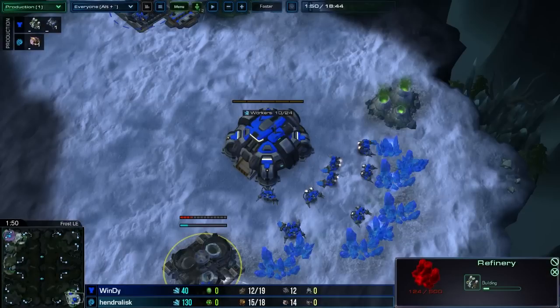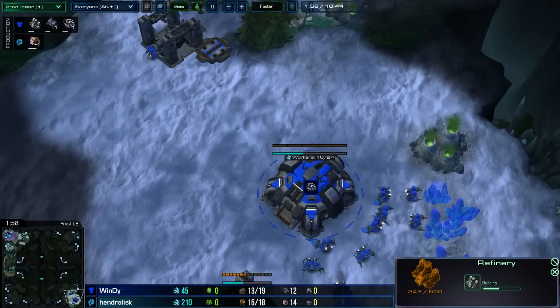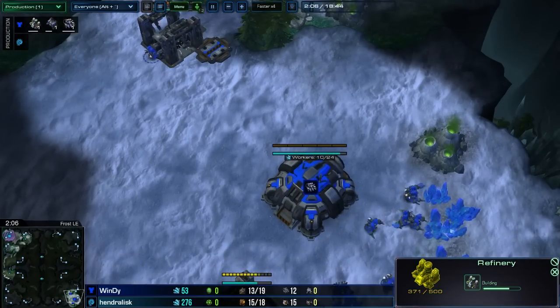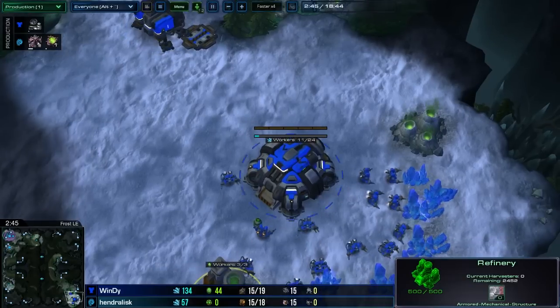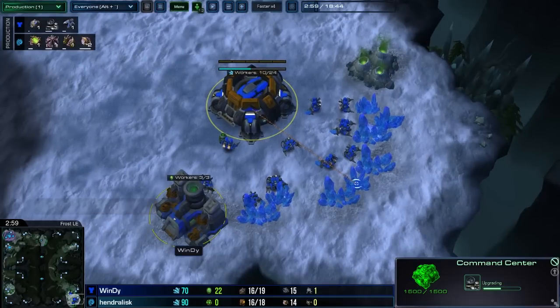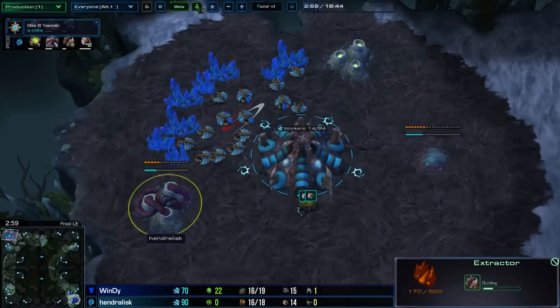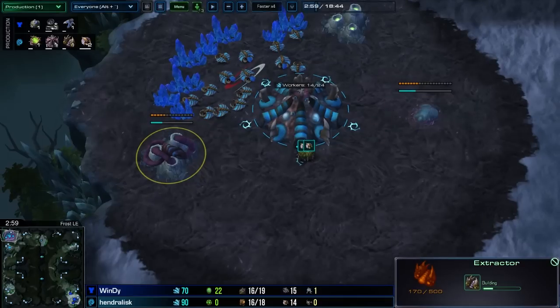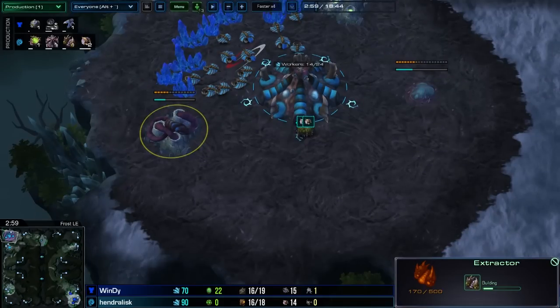That's 10 seconds of no SCV production. He's finally going to get his orbital at about 15 supply. So things are a little bit more delayed here than if he had skipped the gas — he's cutting his own worker count. When you're deciding whether to take a gas, unless you're like Scarlet or a high level professional player with uber micro, go with the gas expand as it's going to give you a lot more flexibility.